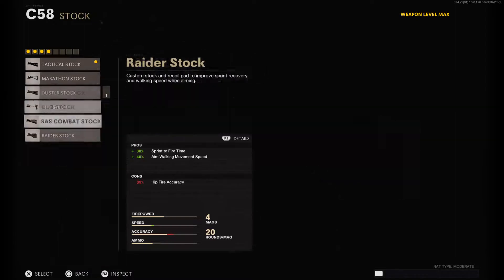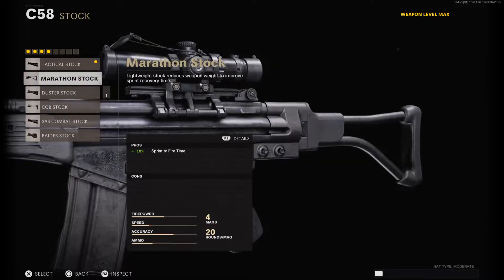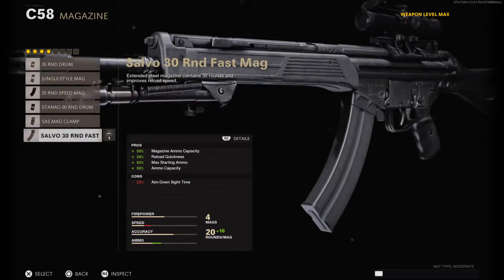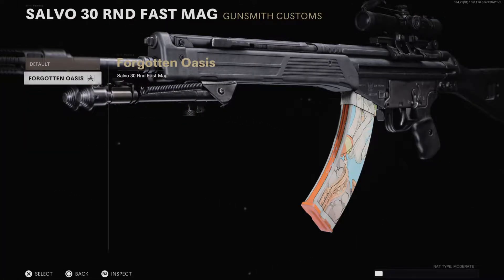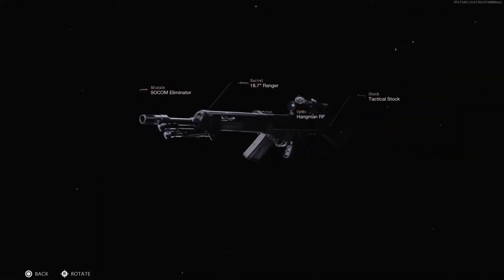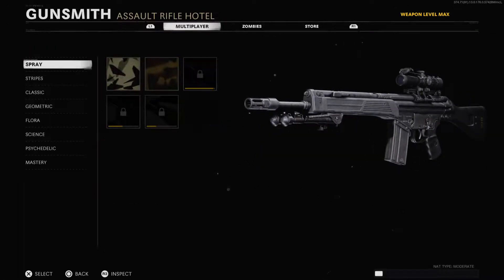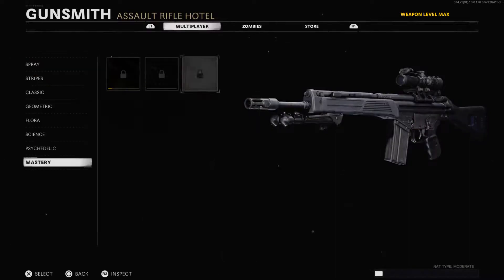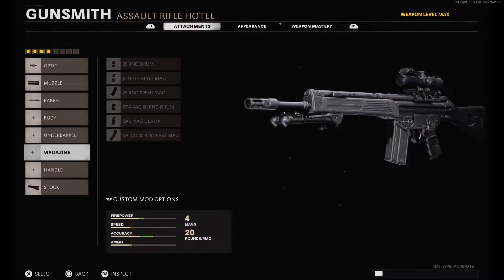Tactical or S.A.S. will do fine for the stock. So what we're going to do is put our custom attachments on here. I think in real life it has a 30 round — I'm not sure — but I put this for realism. We're going to put the 30 round Fast Mag on here anyway.